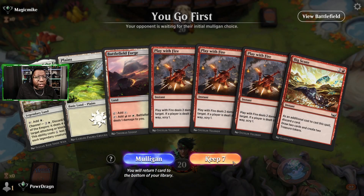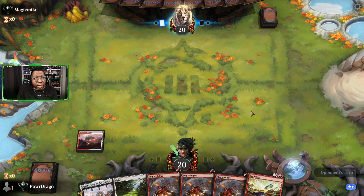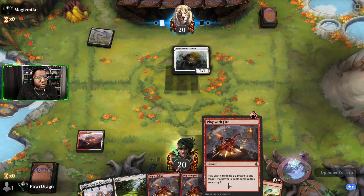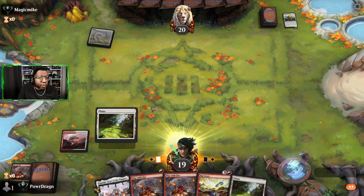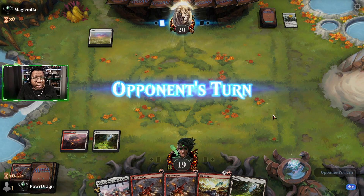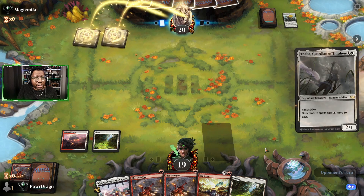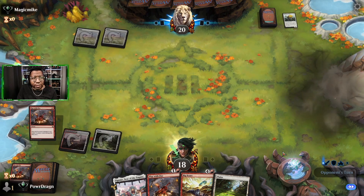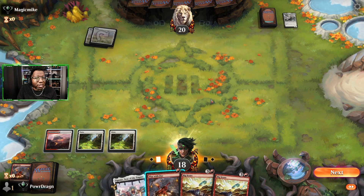This opening hand is a good pile of burn spells — worth keeping. Eventually we get to a fourth land and maybe we can cast Big Score if it doesn't get countered, and we have some things to kill so this works out great. Our opponent's name is Magic Mic, which is great — for those who don't know, I'm actually a co-host on a second podcast called Magic MICs — that's M-I-C-S, not M-I-C-E-S. One of those days.